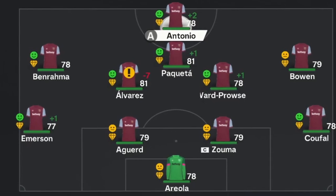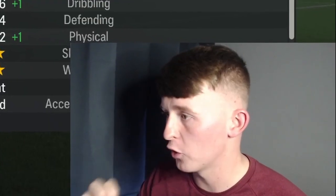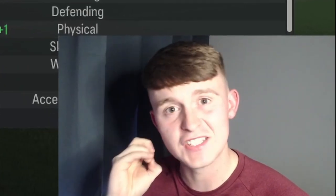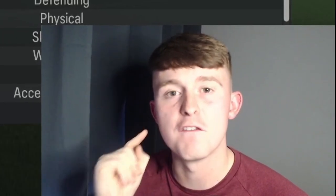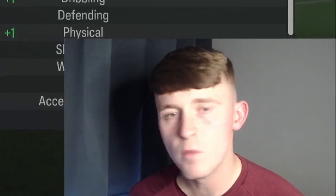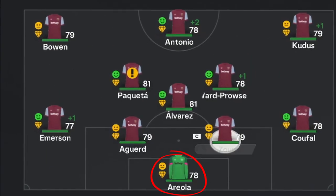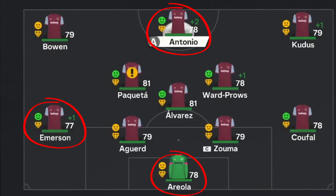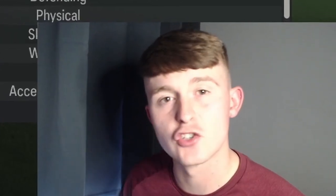This is how the default West Ham United team is looking, and it actually looks okay considering it's the first season. Because we are in season one, we have disabled the first transfer window so we cannot make any signings at all in the first window. The glaring weak points are goalkeeper, striker, and left back — those are the positions we'll be looking to strengthen when we get to January.